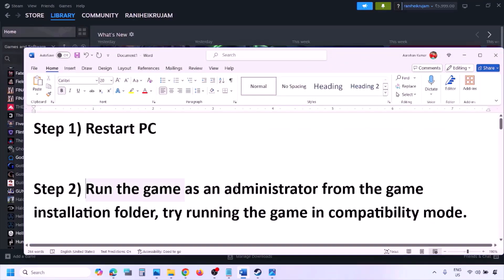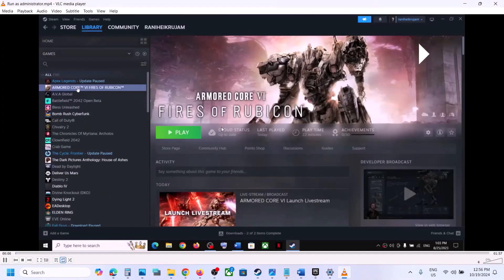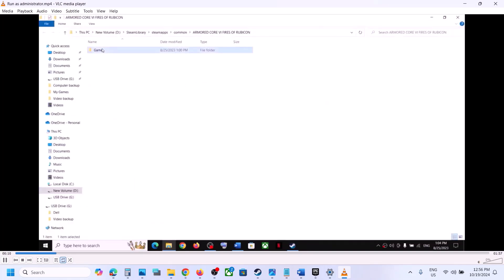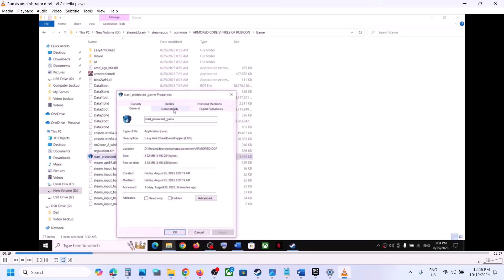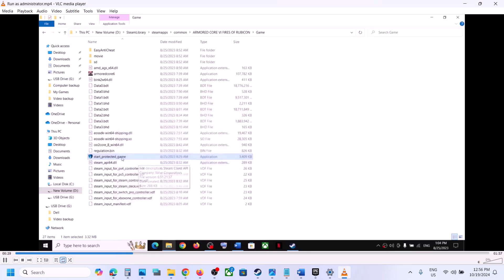The next step is to run the game as an administrator from the game installation folder. Go to Steam, make a right click on the game, and then select Browse Local Files. It will take you to the game installation folder. Open the game folder and you can see Start Protected Game. Right click on it, go to Properties, go to the compatibility tab, check the box, and select Windows 8 from the list. Hit Apply, click OK, then double click to launch the game.